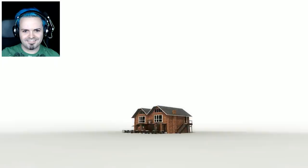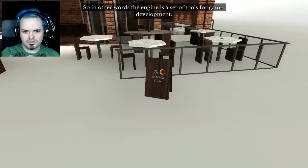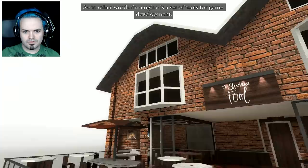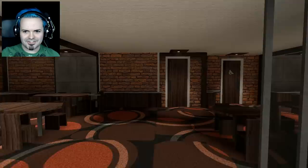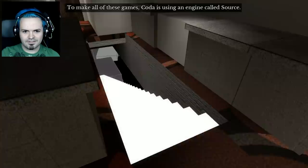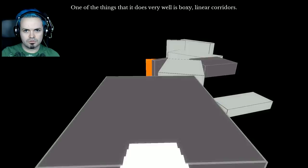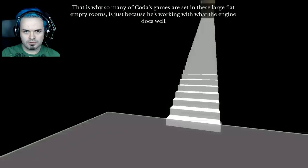So empty. Let's talk about video game development for a second. Every video game runs on what's called an engine, which determines what the game can and cannot do — the engine is a set of tools for game development. To make all of these games, Coda is using an engine called Source. Like all engines, Source has certain things that it does well and certain things that it does poorly. One of the things that it does very well is boxy linear corridors. That's why so many of Coda's games are set in these large, flat, empty rooms — it's just because he's working with what the engine does well.